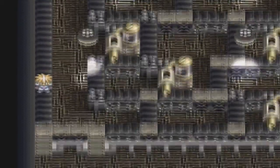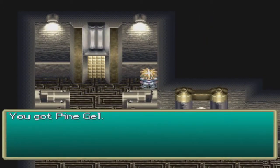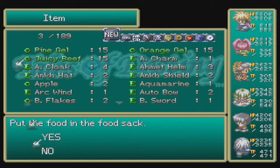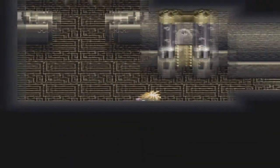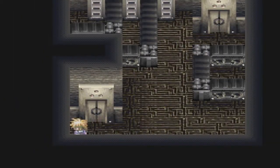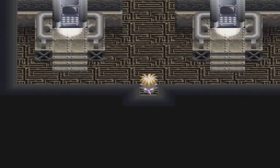Now that we have the card key, we are back in the room before the first conveyor belt room. Before we go anywhere, there are actually semi-hidden treasures just behind them — we got a pine gel and another Juicy Beef. I wish it was this easy to get juicy beefs in real life. Now that we have the card key, we want to go back and go through this middle door.